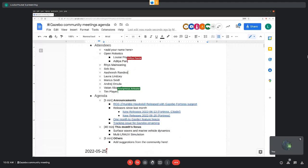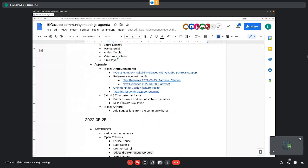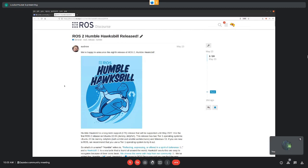We can jump into the quick announcements here — about five minutes of that — and then we're going to go into the two presentations. We'll start with the presentation about surface waves in Gazebo, and then another one about the multi-LRAUV simulation. Towards the end, if we have time, we can discuss topics people bring up, or keep asking questions to the speakers. For the announcements, this is just a repeat from last month: ROS 2 Humble has been released, and it comes with Gazebo Fortress support.